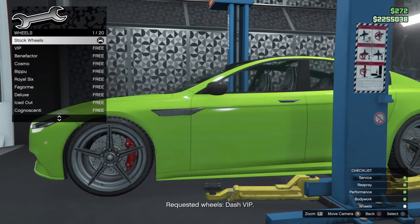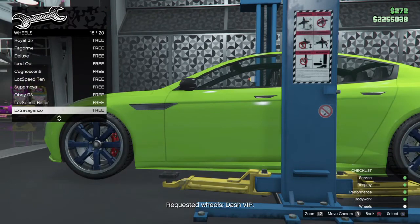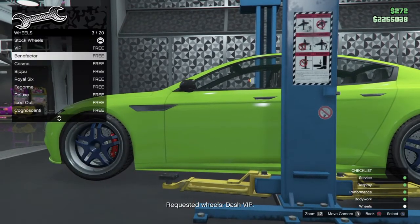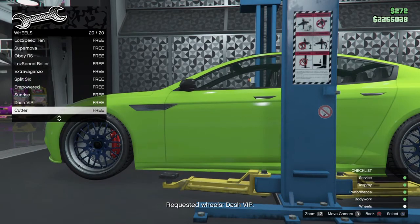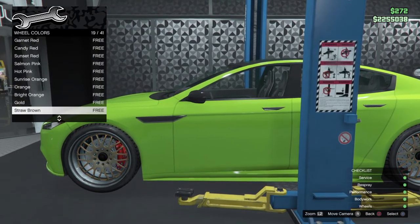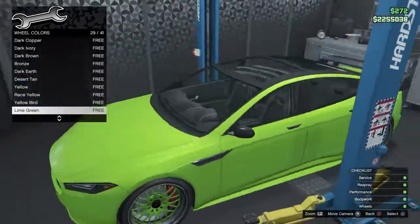I don't get that — you got a semi sports car with an SUV tire. I'm over here looking for SUV and I already clicked on it, so we're gonna look for Dash VIP right here. Alright, let's see — in green it'll look good. That kind of looks green, that's at a yellow lime green. Here we go.